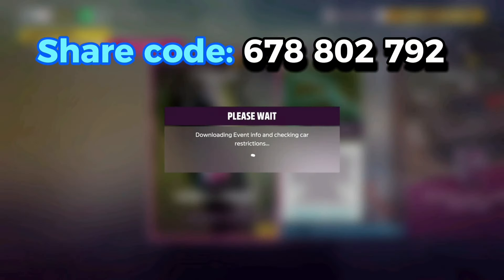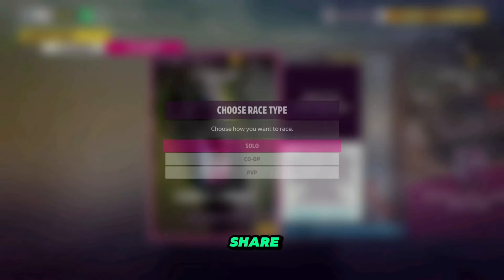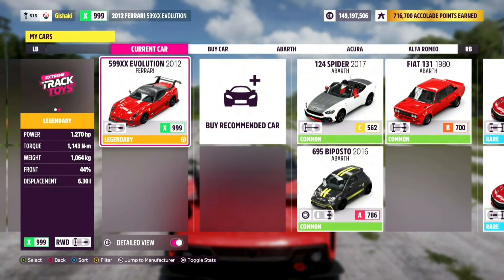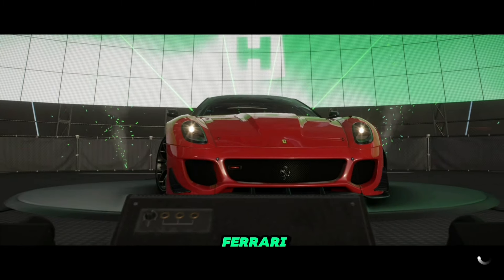Next, we're going to go to the event and look for that share code — I'm going to put it on the screen. Then pick the car that we selected earlier, the Ferrari 599X Evolution. I'm going to wait for the event to load.